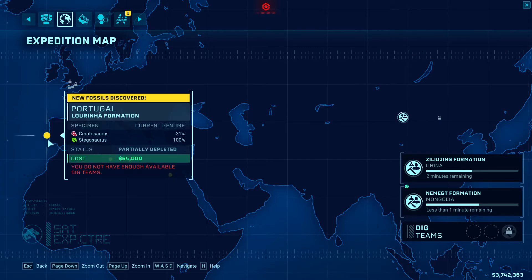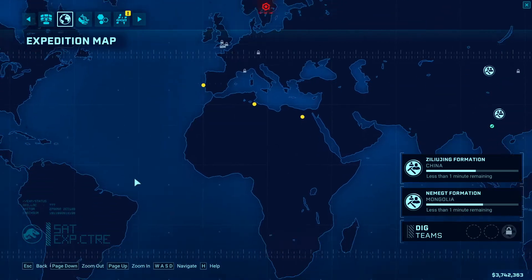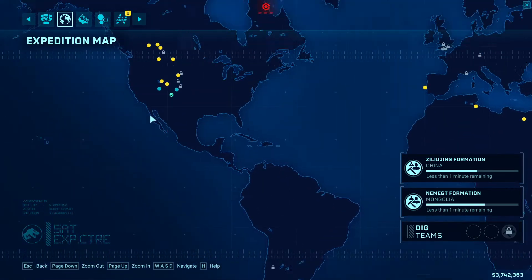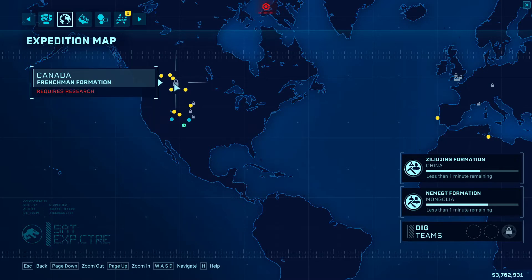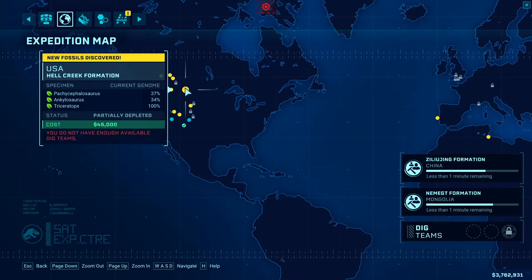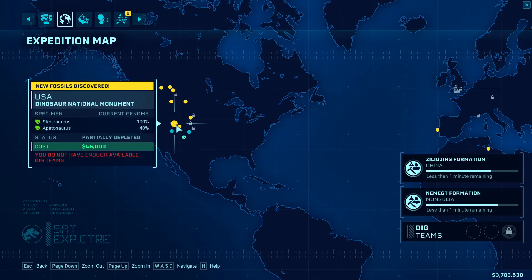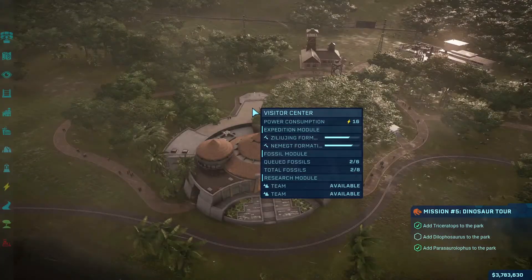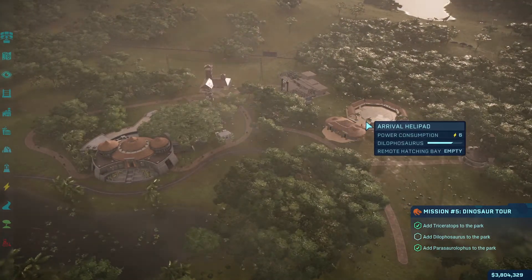So we've also got the ceratosaurus, spinosaurus, both available. What else do we have? Ankylosaurus, carinthosaurus, maziora — not sure what that is. Pachycephalosauri. Are we going to have a T-Rex anywhere here? Patosaurus. So we're going to have a bunch of different DNA coming online here, so that'll be a good thing.